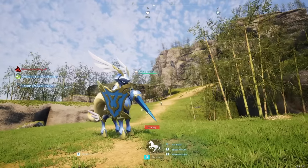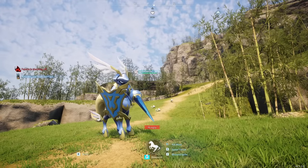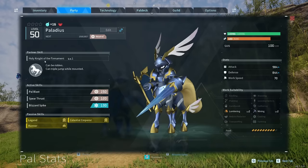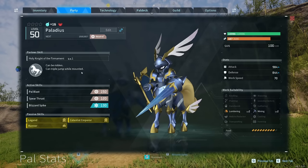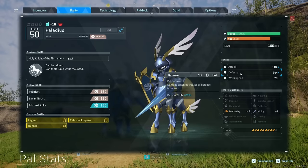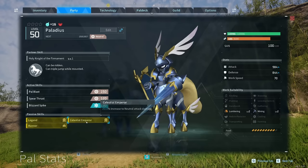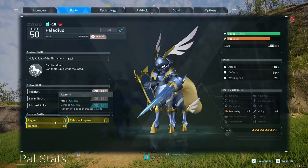If you want the best ground mount in the game, that is Palladius. Its partner skill, Holy Knight of the Firmament, means it can be ridden and can triple jump while mounted — it's the only pal in the game with triple jump. It's also got mining level 2 and lumbering level 2. Mine has 984 attack, 844 defense, and 10,996 health, with the passives Celestial Emperor (increases neutral attack damage), Runner, and Legend.